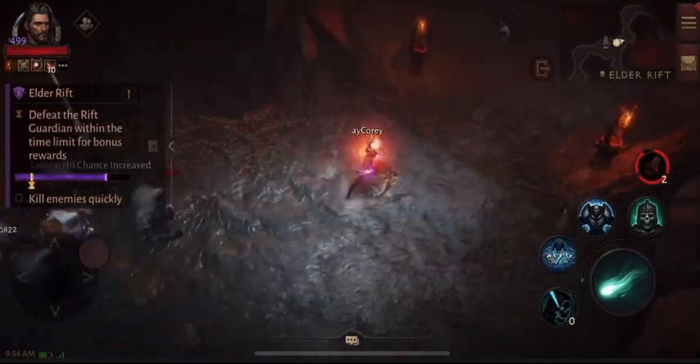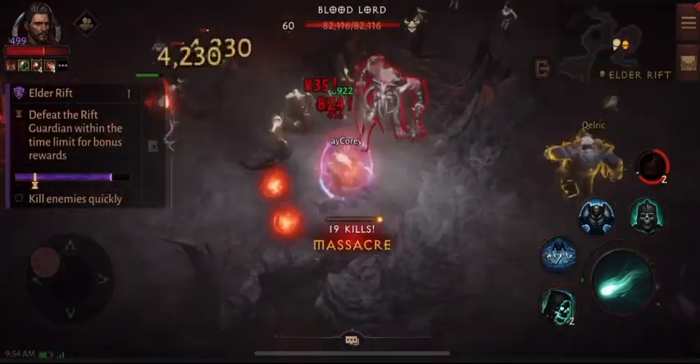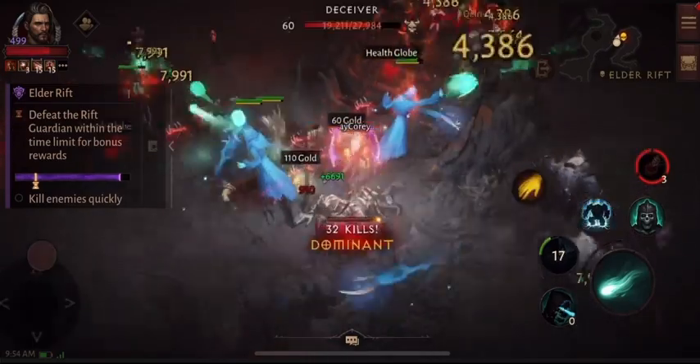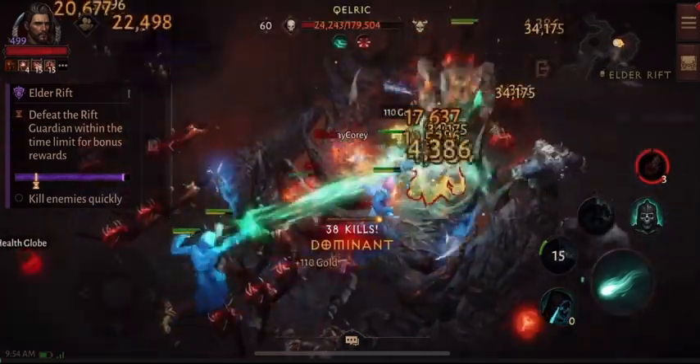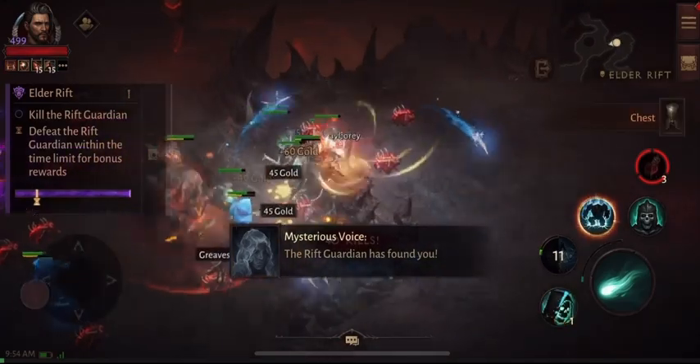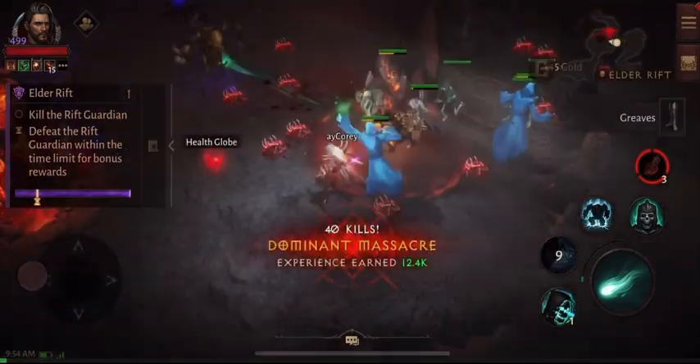We also have a quickening globe and a frenzy shrine, so the boss is gonna go down very fast. There's the yellow mob, and killing all these trash mobs should just about get us there. Let's get the boss to spawn.